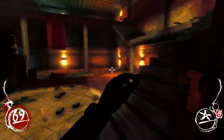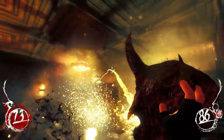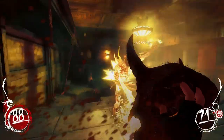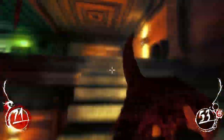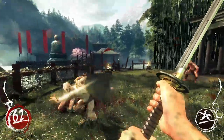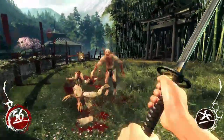Shadow Warrior is a first person shooter in which the player takes control of Lo Wang, a hired hitman and errand boy who is on his way to retrieve a sword for his employer, when things suddenly get real demon-y. Actually it's more than just a first person shooter, because Wang's main weapon is a samurai sword. So I guess it's kind of a first person shooter slash first person slasher.